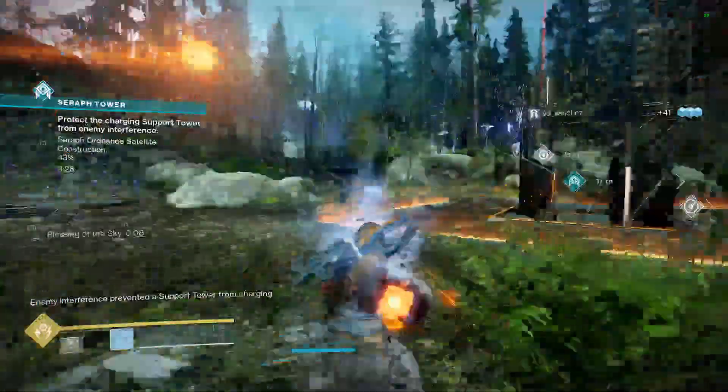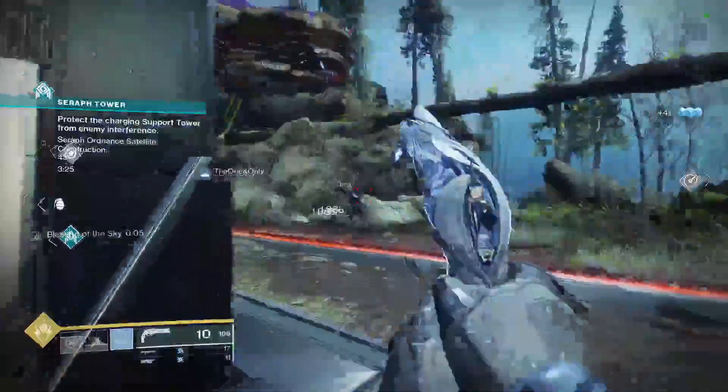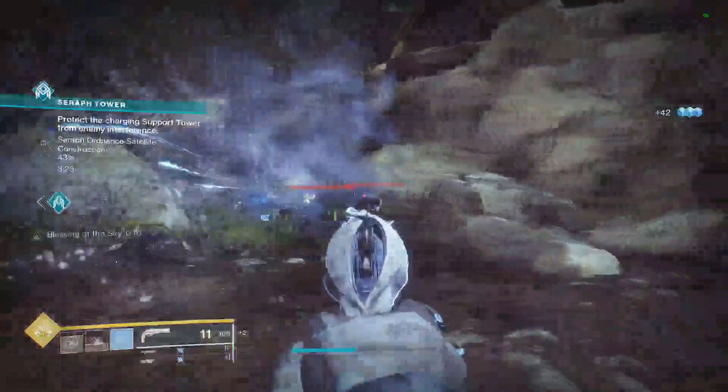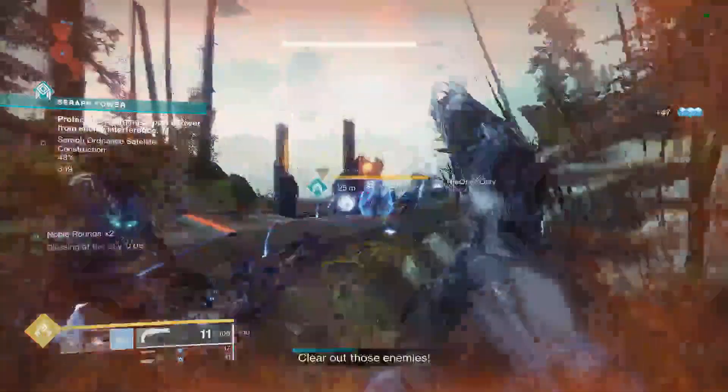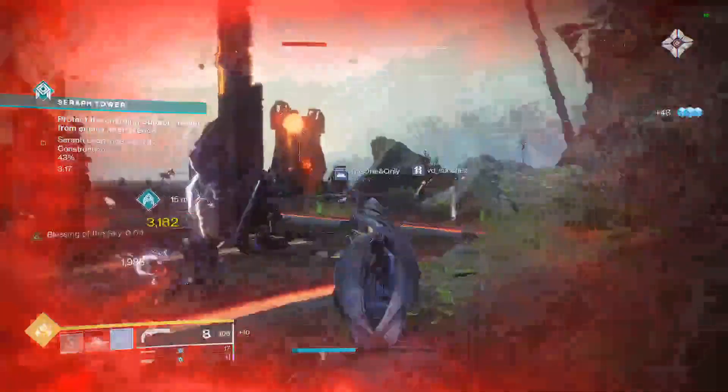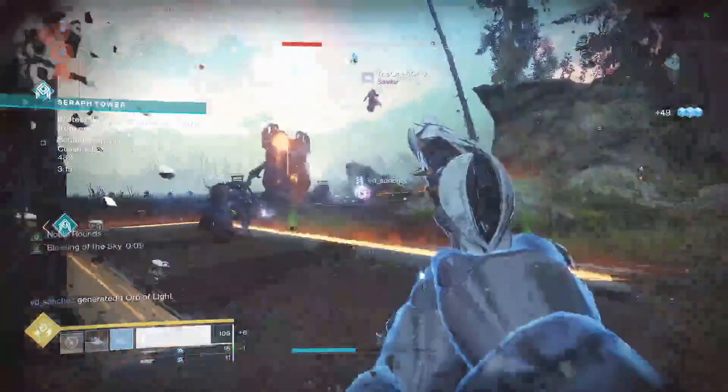The best way to go about doing it is, if you have a friend, you can go to the Tribute Hall and just literally kill stuff and heal each other back and forth. You just kill an enemy, heal your ally, and kind of just heal each other if you have a buddy.